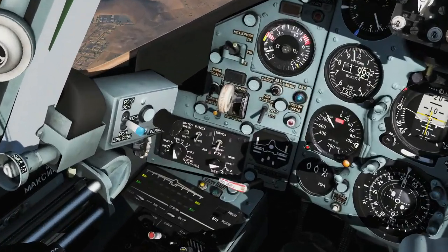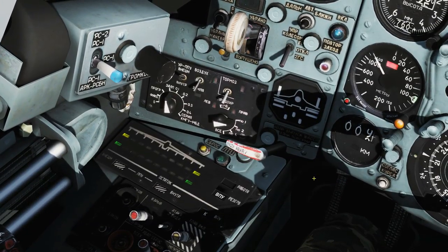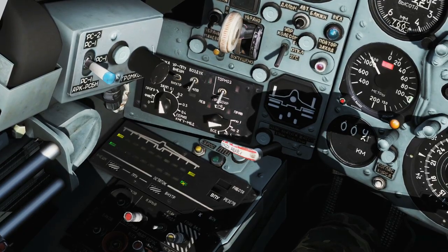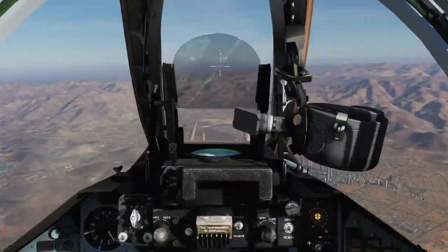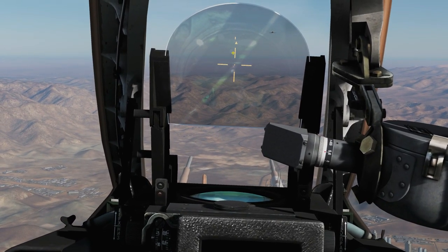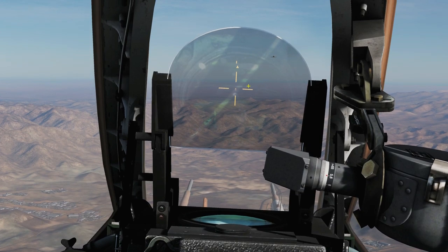You can see that all we've got equipped is the two R-60Ms on that pylon there and there. You can know they're selected when they show green. The way this is going to work is the seeker head of the missile is represented by this cross here.